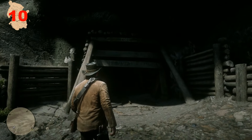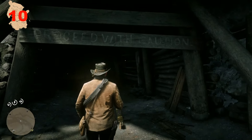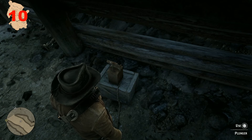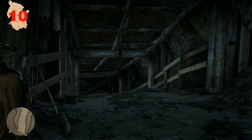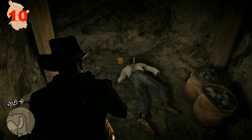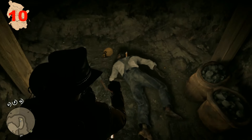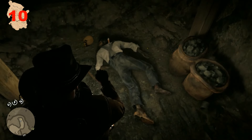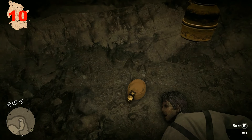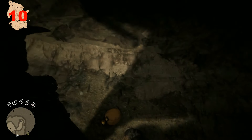The mining tunnel entrance called Beryl's Dream runs underneath Mount Shan and can be entered after blowing away the rocks blocking the way in. The corpse of a worker can be found at the end of the tunnels and appears to have been stabbed in the back. The wide blade knife can be taken, as well as the miner's hat that can be used to light the way instead of using a lantern.